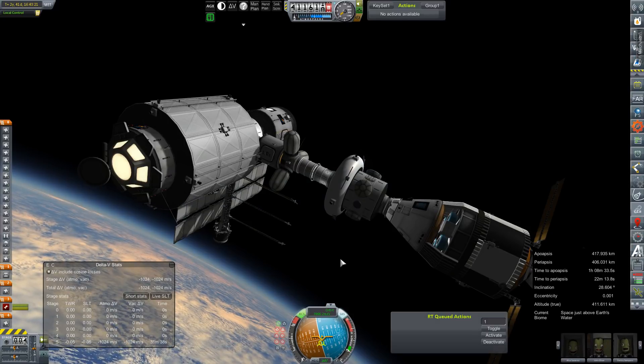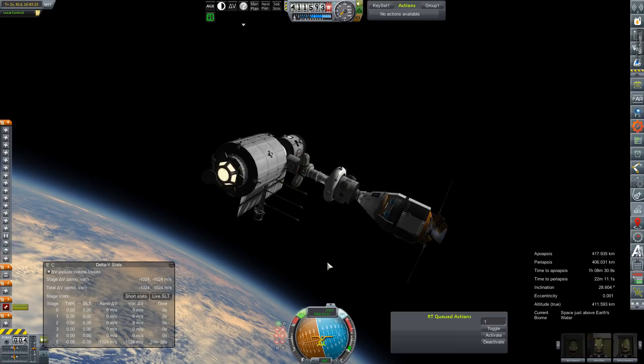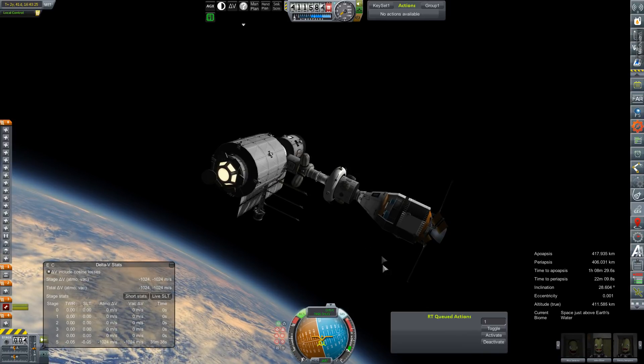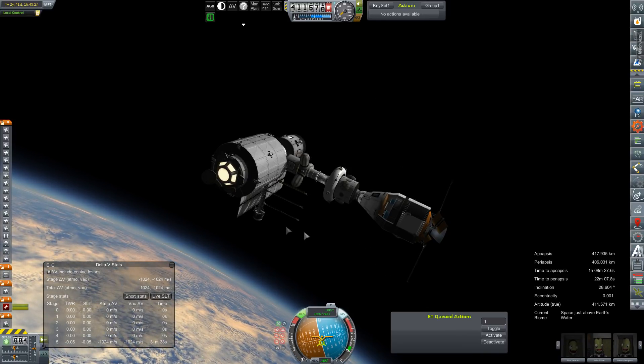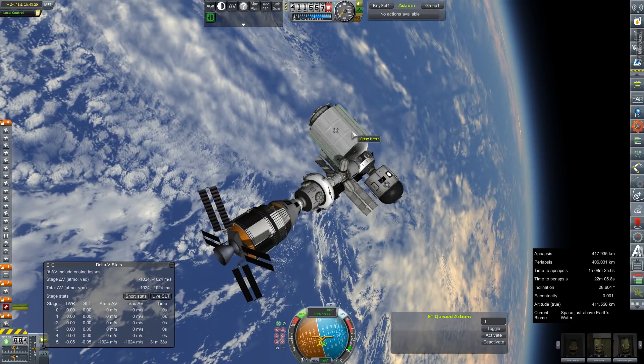Hey everybody and welcome back to Kerbal Space Program RP-Zero. We are here in orbit again with our Artemis IV-M, our experimental HAB module, and the Tremonia station in low-Earth orbit doing its sciency thing.